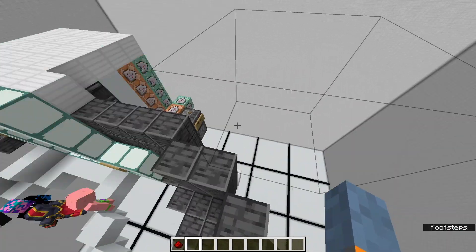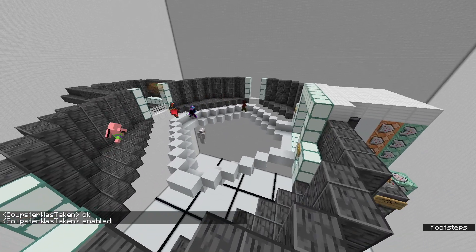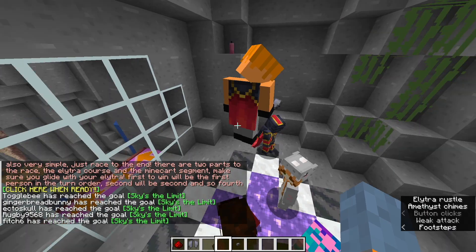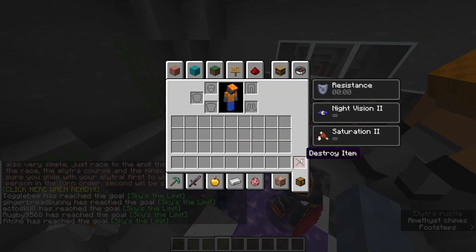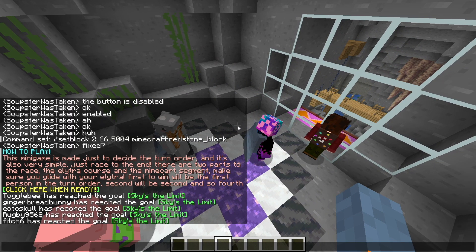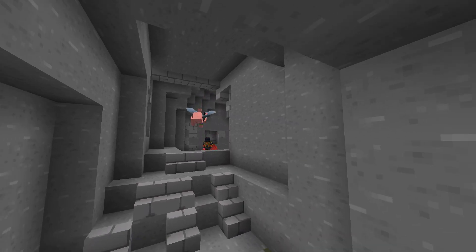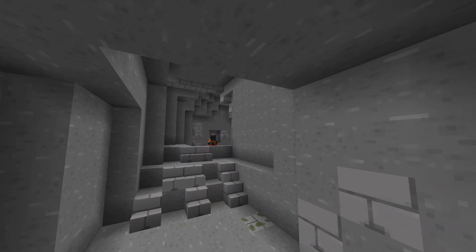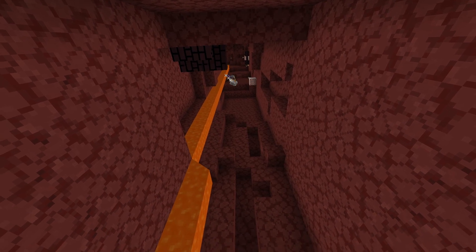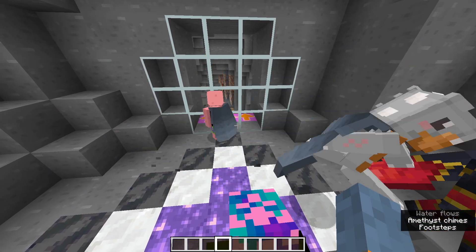Obviously, we need to decide the turn order. English people first? No. Now that there's a button, it's called Start Game. Just press that and it should start everything. Welcome to the first turn order mini-game. This mini-game is just to decide the turn order, and it's also very simple. Just race to the end. There are two parts to the race: the elytra course and the minecart segment. Make sure you glide with your elytra. First win will be the first person in the turn order, second will be second, and so forth. The person who didn't finish the race will be last.